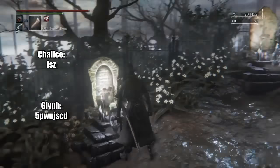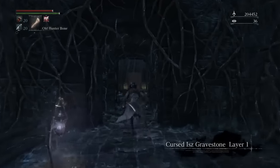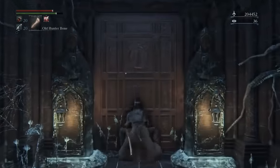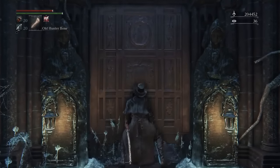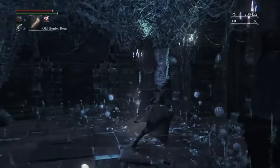That's a safe way to do it. You can try to fight him with your weapon — I use the Chikage and the Blades of Mercy because I like the quick weapons. This build I have is mostly blood and I'm trying to make it really strong.